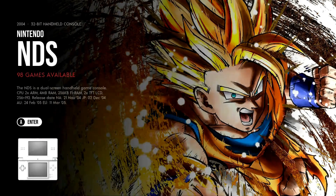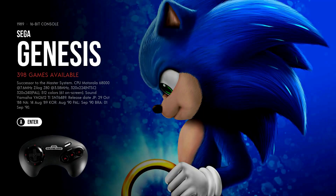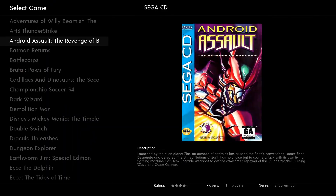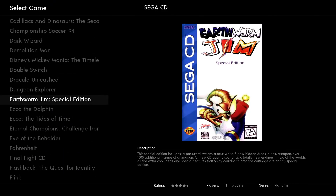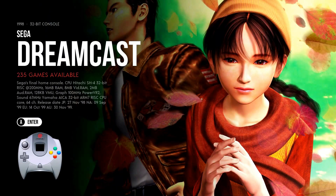You've got Nintendo DS with 98 games. SG-1000 15, Master System 160, Sega Genesis 398, Game Gear 42, Sega CD 60 — wow, that's a lot of Sega CD, it's almost all of them. Sega 32X, 16 games. And Dreamcast — here you go — 235 games.